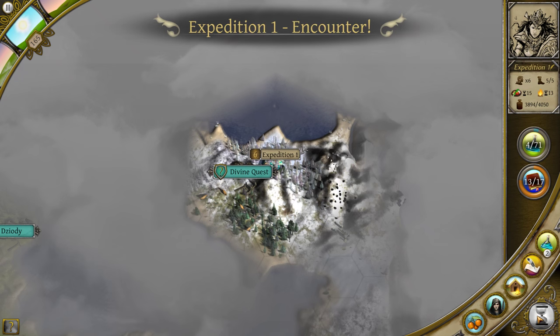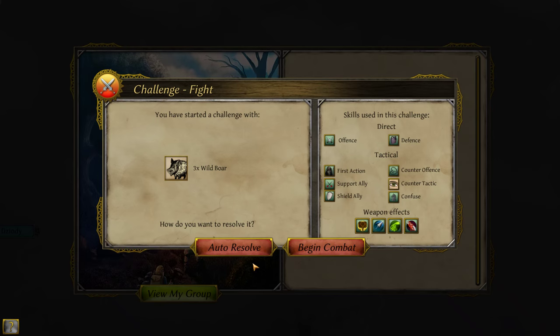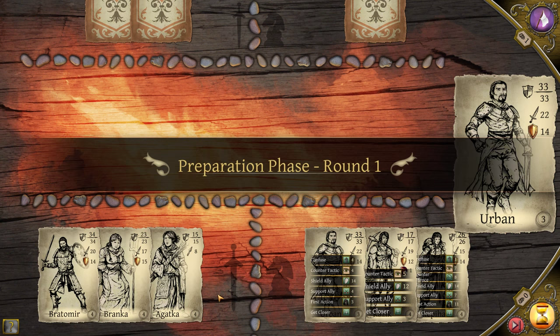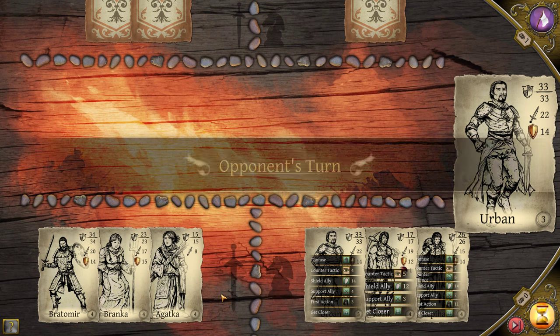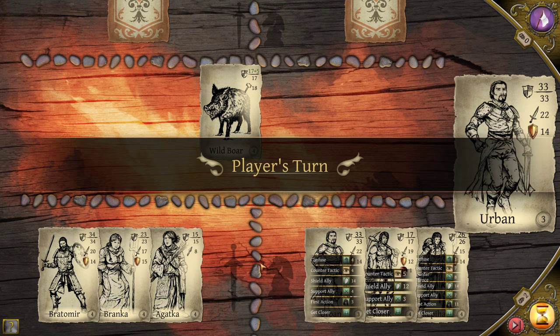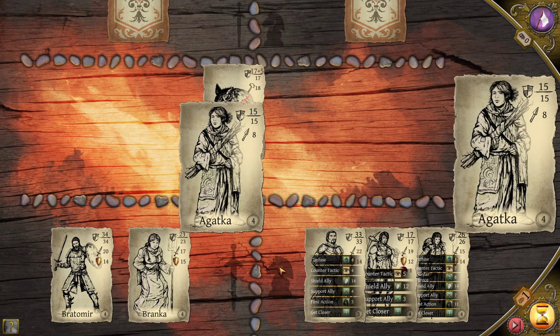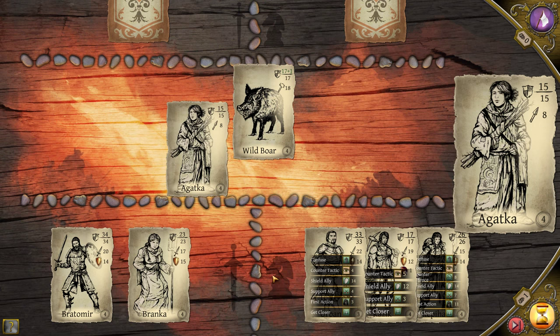You see fresh boar tracks — looks like a large pack. You come across the pack and you're able to ambush them. Let's do it. Boars can be really tough. They've got the hammer ability, so that means they do trample damage, which means extra damage carries over from character to character. And they are nasty.